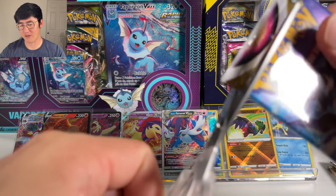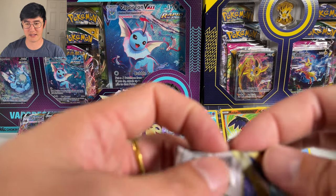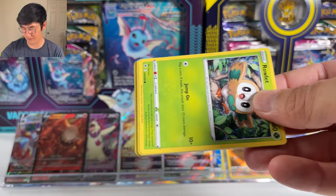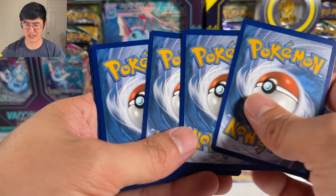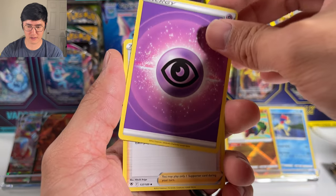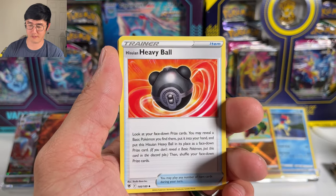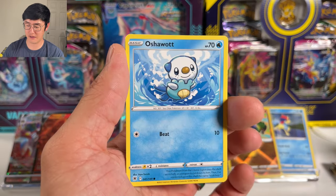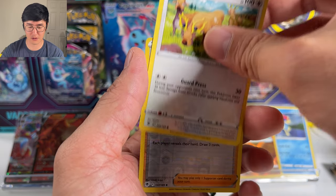Pulling two V-Stars now — Samurott and Typhlosion. But it seems like they don't give much love to the Grass-type starters. Venusaur especially gets so little love. Charizard will have a card in every set, Blastoise every other set, and Venusaur — you'd be lucky to get a holographic version. Never a secret rare. I think the last secret rare Venusaur I saw was the Venusaur EX from EX FireRed LeafGreen. So with the Pokemon GO set having a Radiant Venusaur, I'm definitely looking forward to that.